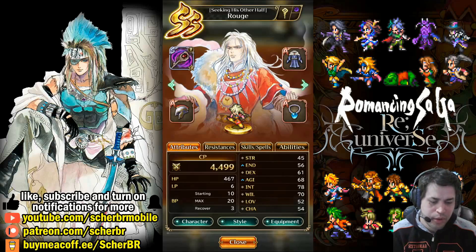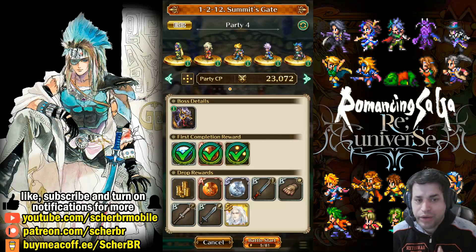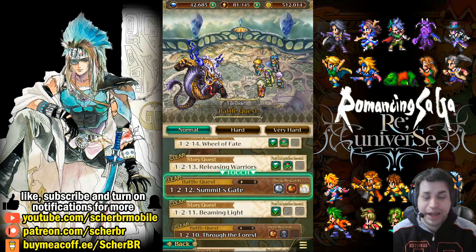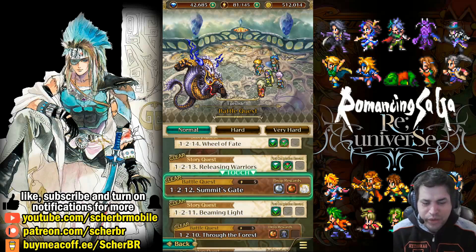You can't summon him by normal ways, only by using spiral corridor tickets. On the platinum summon he's still not available, and he's very important to clear some content because of his incredible choice of spells that can be used in your favor. In order to talk about Rouge, we need to talk about how you can farm for him. He is available on the stage called the Summit Gate on 1.2.12 on story mode.